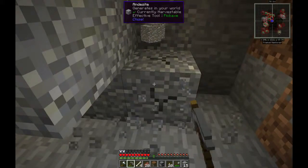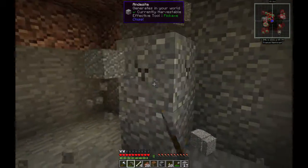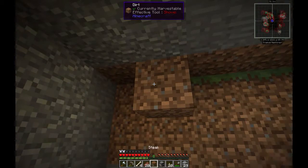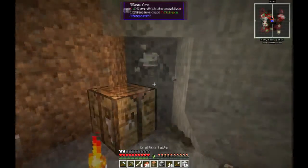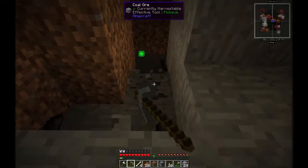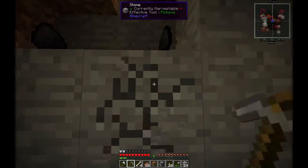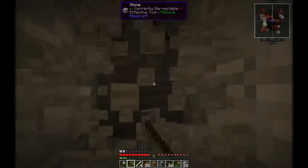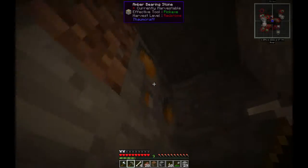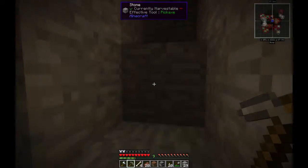I'm just going to hopefully not encounter that cave that seems to be really close by. Coal is good to get, especially when you have mobs, and I definitely know I have mobs. Because with coal, you can run generators, and you can make nano armor. And there's some amber-bearing stone again.